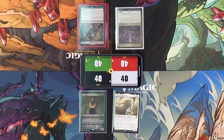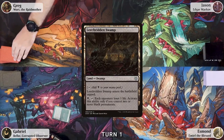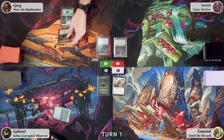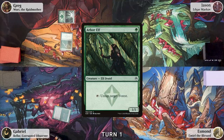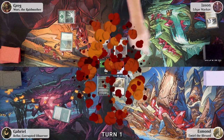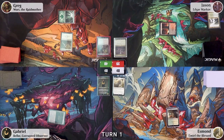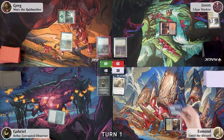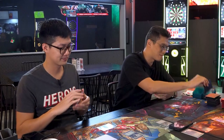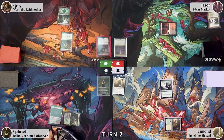Gameplay begins. Greg drops a Forest and taps it to play an Arbor Elf, then draws for his turn. Jason plays a Polluted Delta, cracks it paying one life to search for a Blood Crypt tapped, then shocks in a Temple Garden, taps for green, and plays Fine Horn Elves. Gabriel drops and taps an Overgrown Tomb and passes. Esmond plays a Forest and a Woodborn Craig.